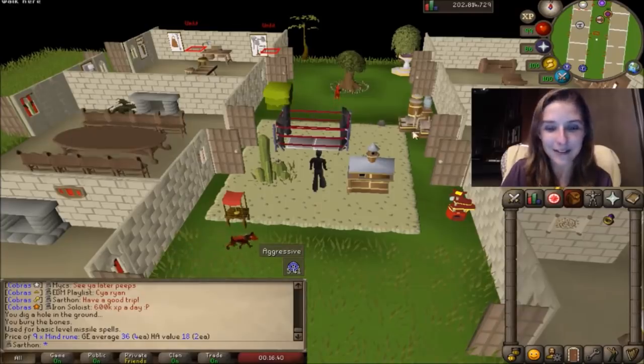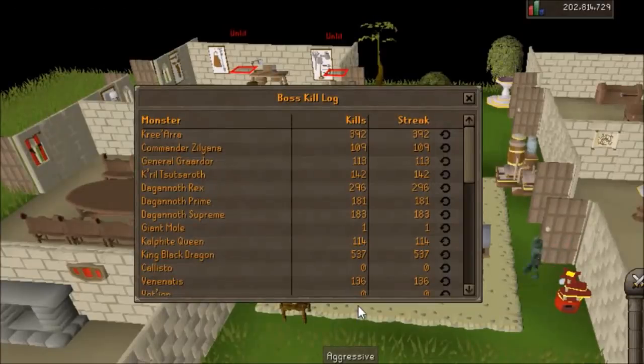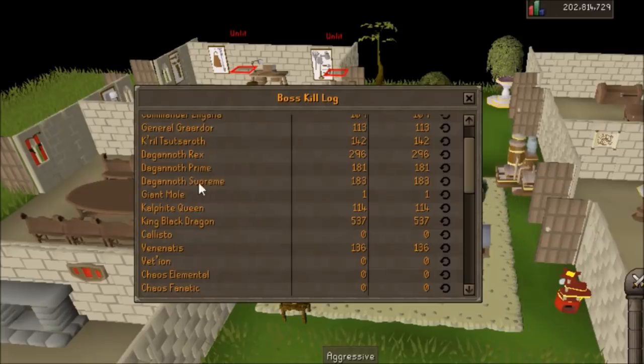KBD is by far my favorite though. So this is my Boss Log — I have about 400 KC on Cerberus. Unfortunately I haven't gotten all the pieces for that, and I'll explain that later. Commander Zilyana, 109 KC. General Graardor, which is Bandos, 113. 140 on Zammy. We got Dagannoth Rex, Prime, Supreme, which I plan to do more of.